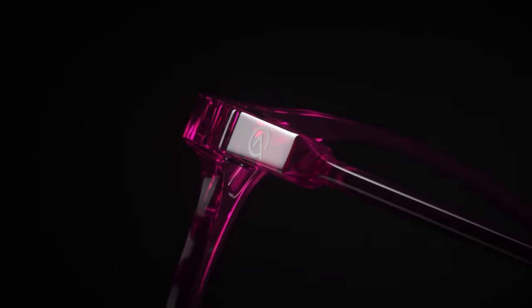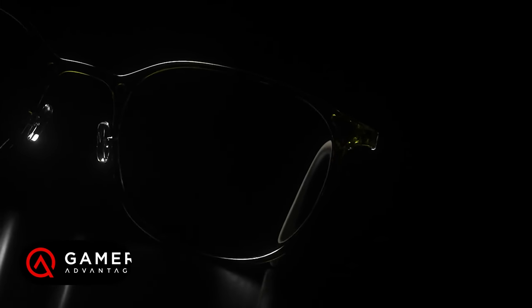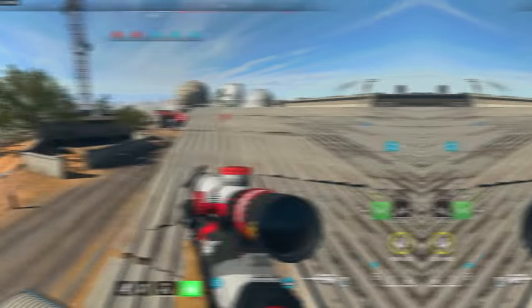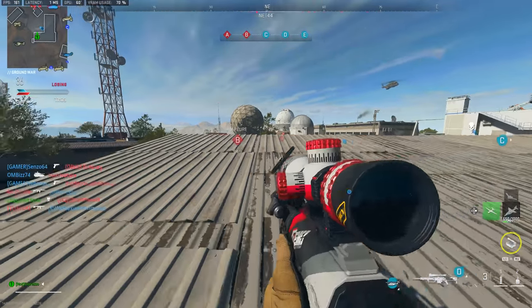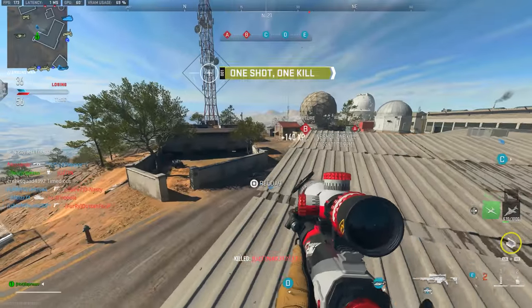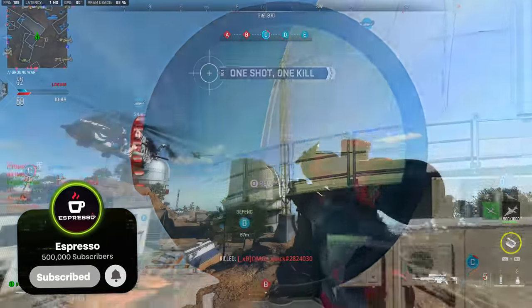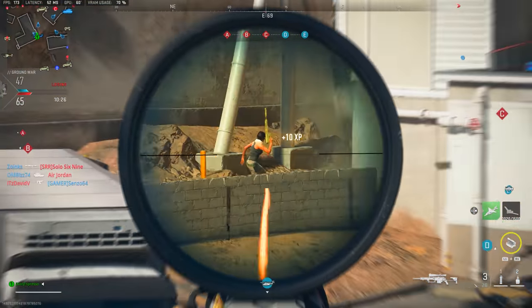Before we wrap up, make sure to check out my friends at Gamer Advantage for the best blue light glasses on the market — the most comfortable, lightweight, and durable frames, and the most beneficial partner I've had in two years in terms of helping my daily productivity. Check the link in the description for the science and clinical studies, or use code ESPRESSO to get 10% off your entire order. Make sure you don't miss these viewership rewards, link your accounts, drop your thoughts below, and if you enjoyed the video drop a like and consider subscribing. Thanks so much for watching — I'll see you guys later, take care and peace.